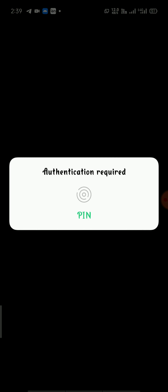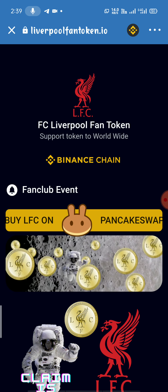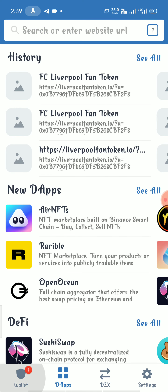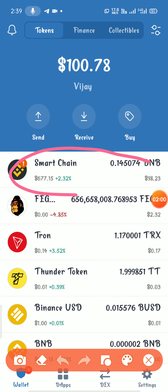You can add the same token type in the Trust Wallet. You have to balance your Smart Chain, so you can add that.